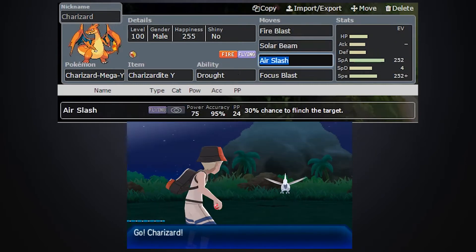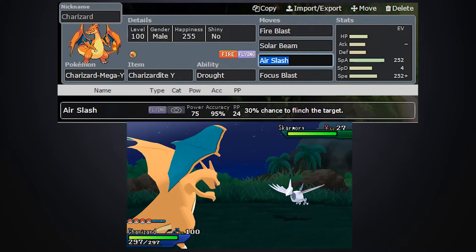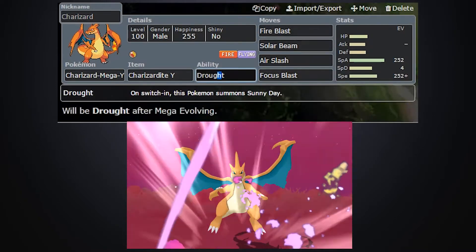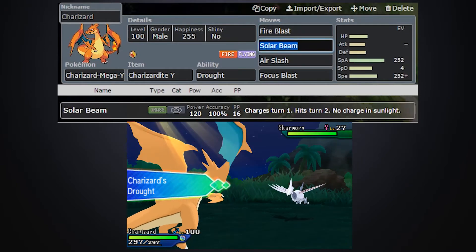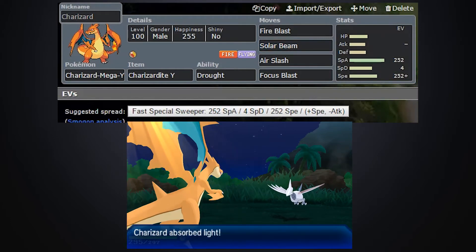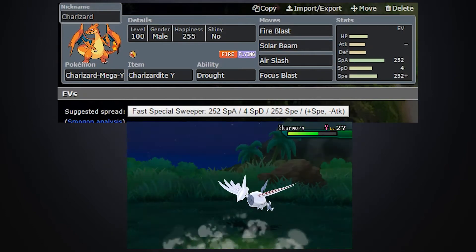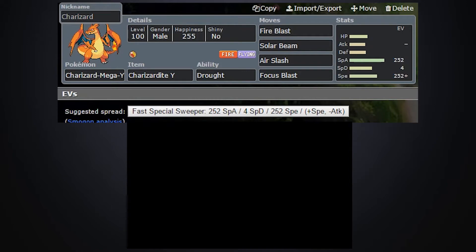Moving on to Mega Charizard Y — this is a full four-move, fully offensive Charizard Y. I do have multiple sets, but this is just an example of all the different moves it gets. It's got Fire Blast, Solar Beam, Air Slash, and Focus Blast. The main thing that makes Charizard Y so good is that it's got Drought, which summons sunny day, meaning Fire Blast is boosted, Solar Beam instant charges up, giving it high-power grass coverage. One thing to look out for is its pretty low speed — at only 100, it's only outspeeding a couple of walls. And it's got very poor defense as well; physical attacks definitely threaten this thing.